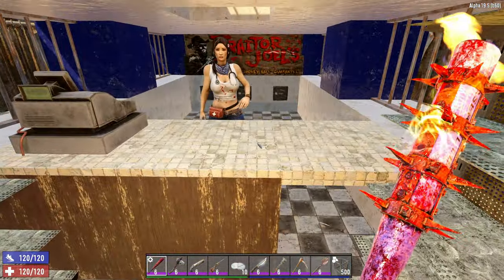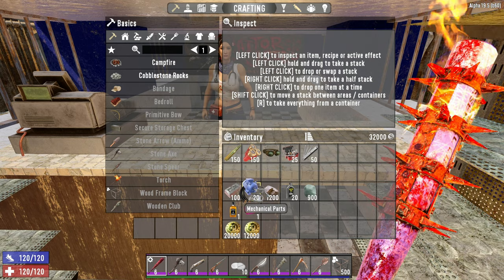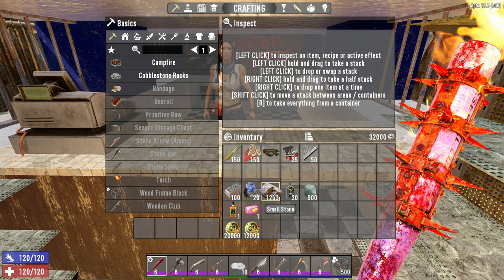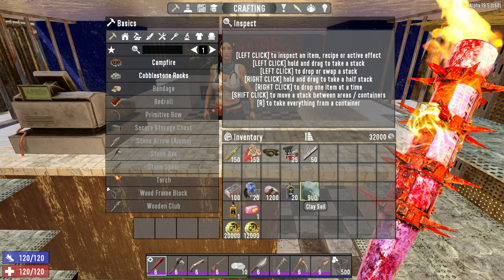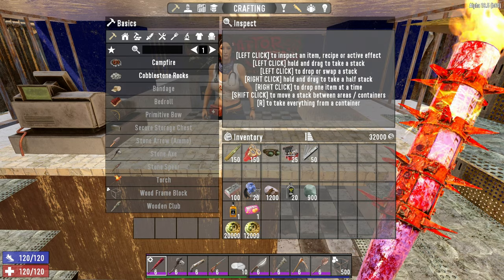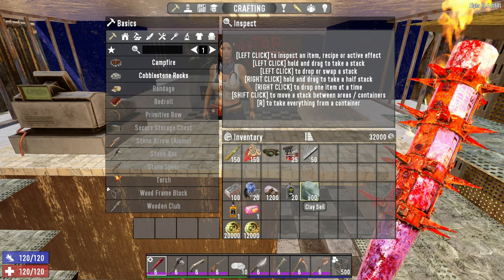What you're going to do is assemble these materials. You're going to need the materials to craft the actual crucible: 100 forged iron, 20 mechanical parts, 1200 small stones, 20 oil, and 900 clay soil. You're going to want to assemble all of this by level 20.